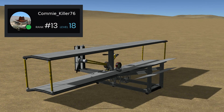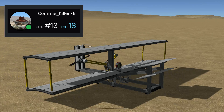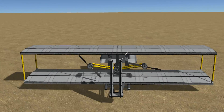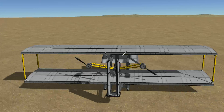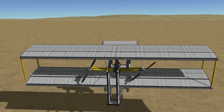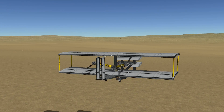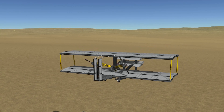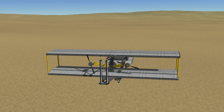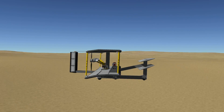First up, we have a Wright Flyer made by Commikiller 76. I really like this craft because it's a nice clean craft which works as intended, using the same kinds of parts the Wright Brothers used. In real life the Flyer was launched on a rail, but all of our KSP creators have opted for a free takeoff, which is good. A rail would have spawned on one of the runways, but this was before runways were created, hence I've run them off into the flat deserts before takeoff.